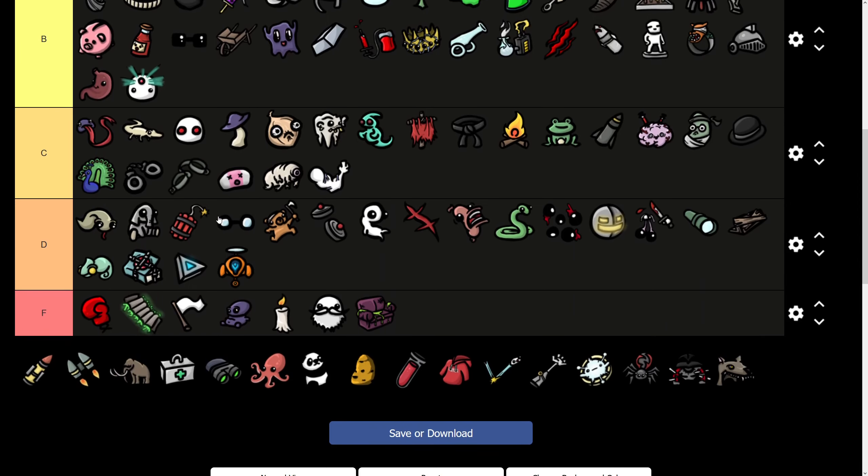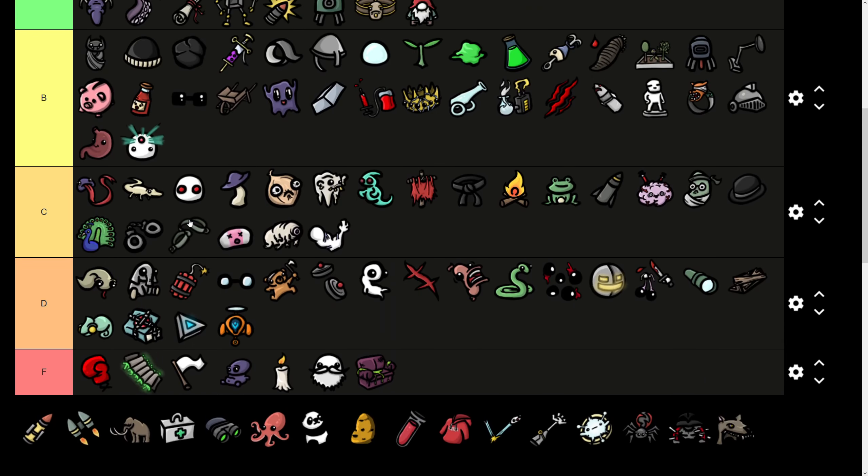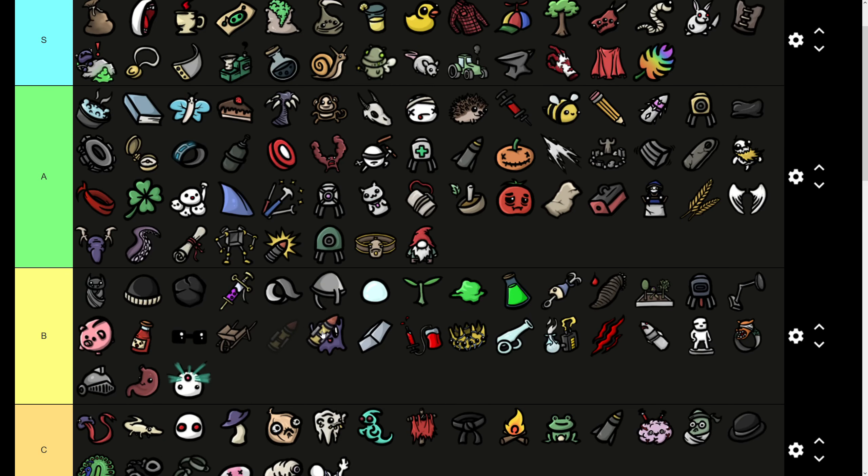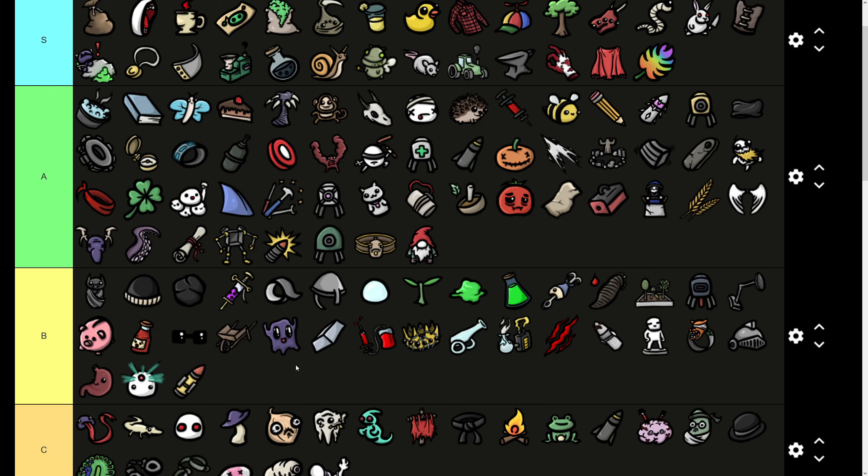Heavy Bullets gives you 5 ranged damage, 10% damage, 10 range for minus 5% attack speed and minus 5% crit chance. These are pretty good — they'll increase your damage most of the time if you are ranged. Minus attack speed and minus crit chance is a little worse. I'm putting these in B tier because there are times when attack speed or crit chance are your limiting factor rather than flat damage, and the ratio isn't amazing compared to the downsides.